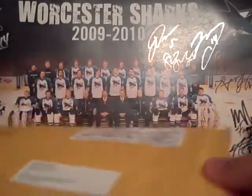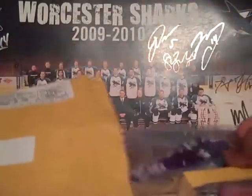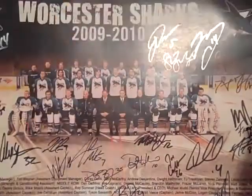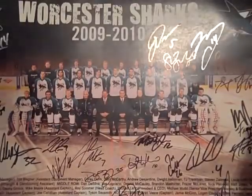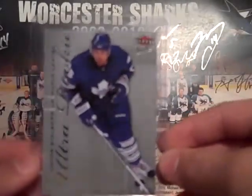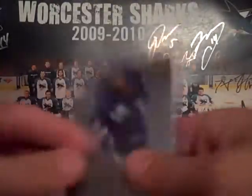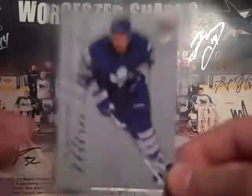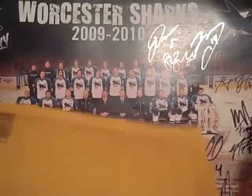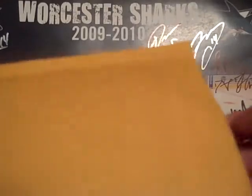First one is from Upper Deck. I finally got my redemption from Ultra. Got the Ultra Rookie of Victor Stahlberg, so that's nice. That is available for trade, so if anybody needs it, let me know. It will most likely be for sale too, but I need PayPal so I can fund the Couture PC.